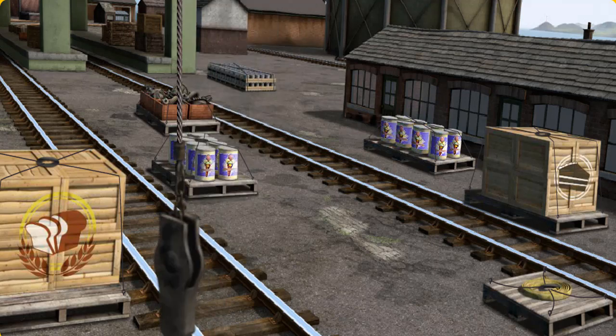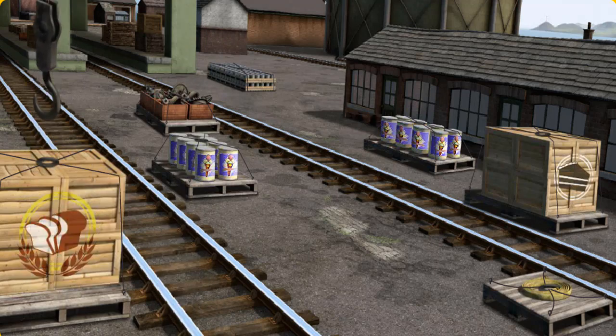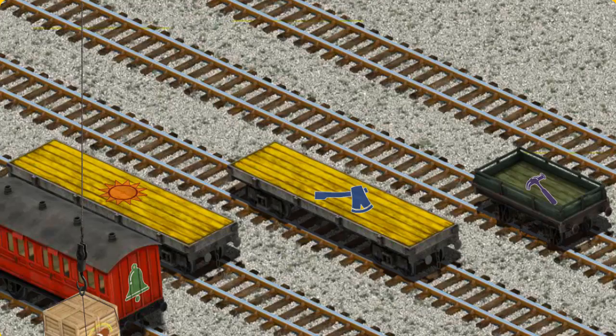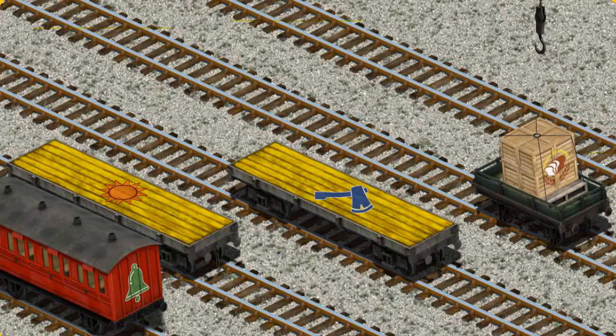Help Cranky find the crates of bread. There you go. Let's lift and load. Now the cargo must be loaded. Show Cranky where the green flatbed with the picture of a purple hammer is. You found it!